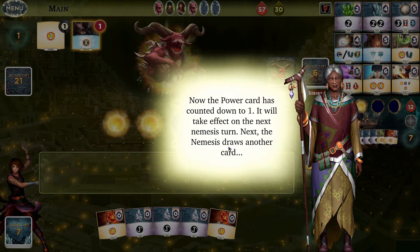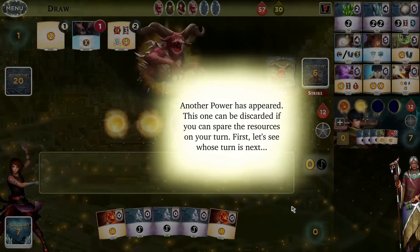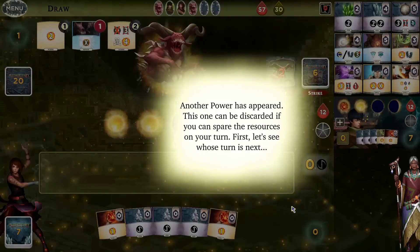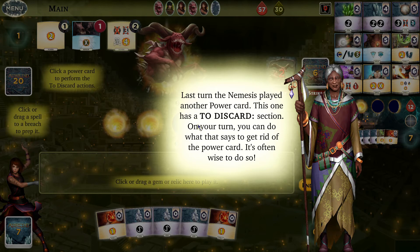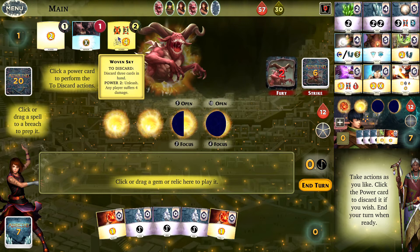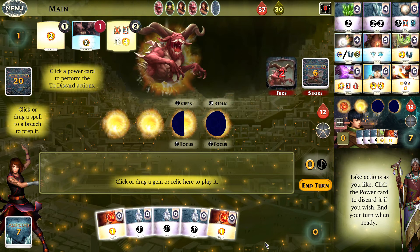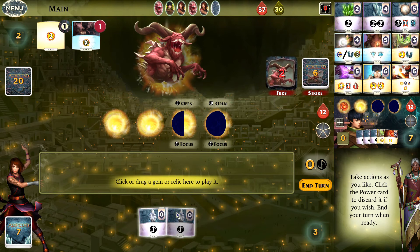The power card has counted down to one, so it's going to take place on the next nemesis turn. The nemesis draws Woven Sky, which can be discarded if we can spare the resources. Mist is up next. To discard the power card, we need to do what it says — discard three cards in hand. So we click the power card, get rid of one Spark, discard it, play a couple gems, and buy a Jade. This is where you have to plan things out a little bit.